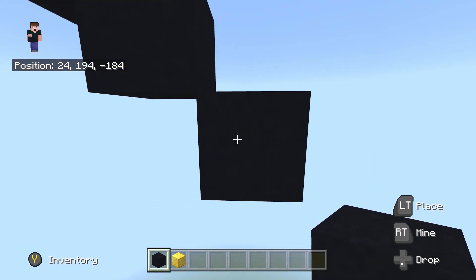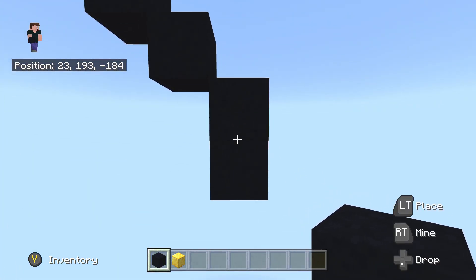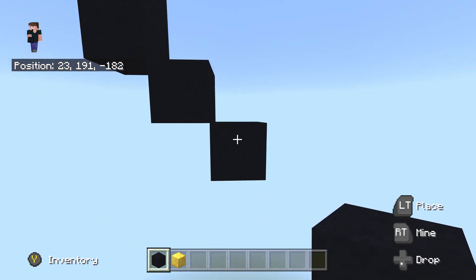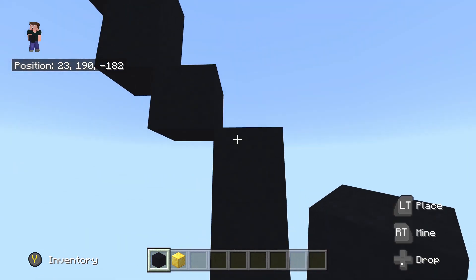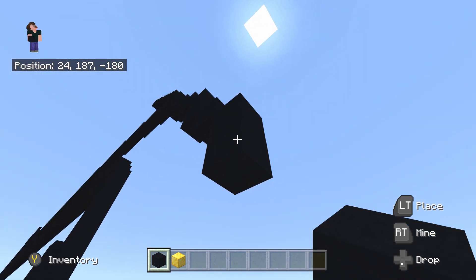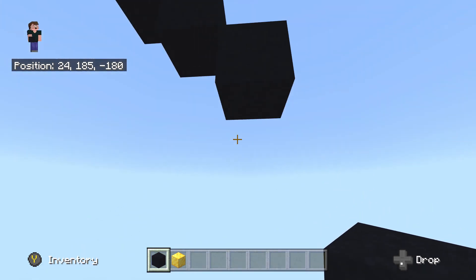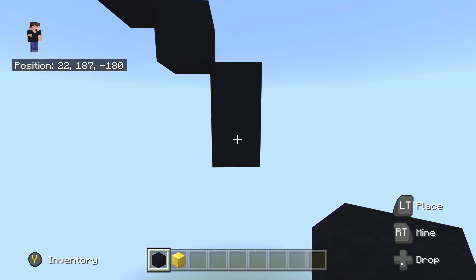Once you've done this fourth bottom right diagonal, place one black concrete going underneath. Then we're going to do two bottom right diagonals from here — just like so. Once you've done the second bottom right diagonal, place another one black concrete going underneath, and then we're going to do seven bottom right diagonals from here.